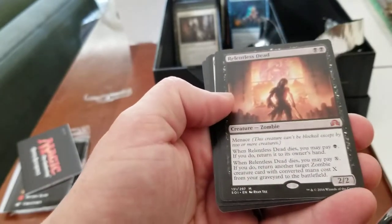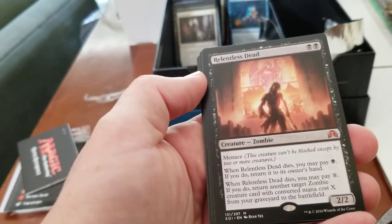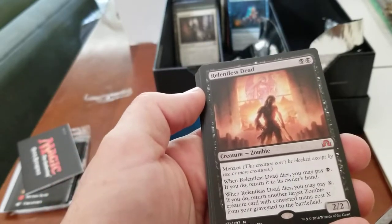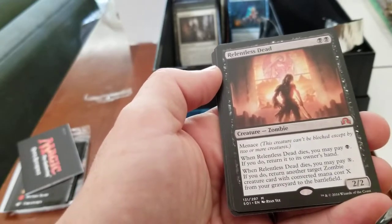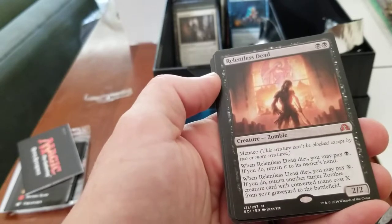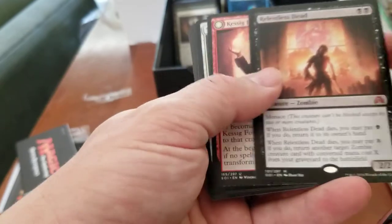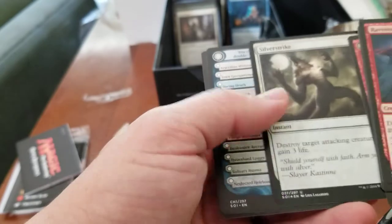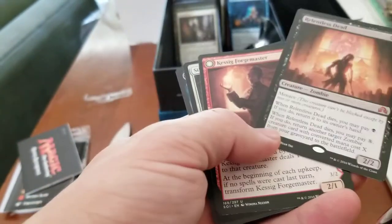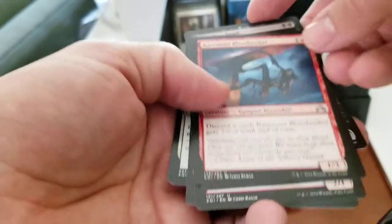Don't like giving money to Walmart. Ooh — Relentless Dead! Menace. When Relentless Dead dies, you may pay black — if you do, return it to its owner's hand. When Relentless Dead dies, you may pay X — if you do, return another target zombie with converted mana cost X from your graveyard to the battlefield. That's pretty cool. We got Kessig and then a Silver Strike. So we got a Mythic. I don't know if it's worth any money, honestly.